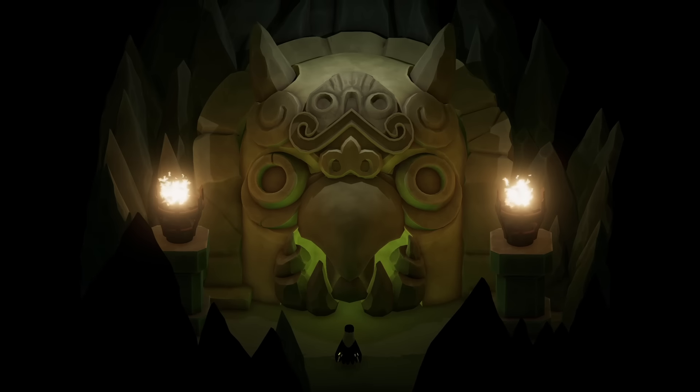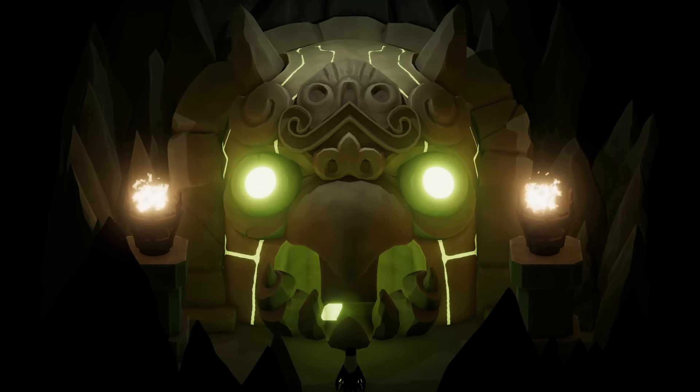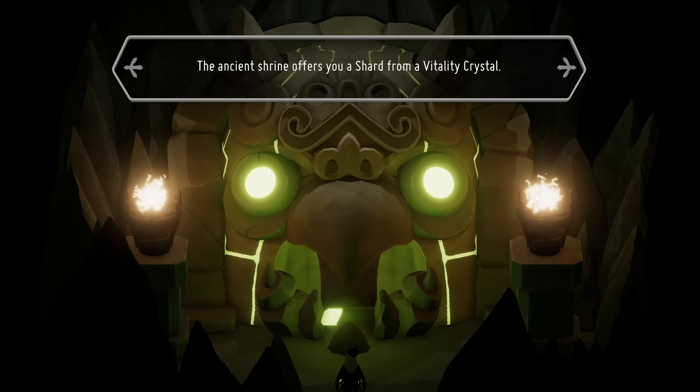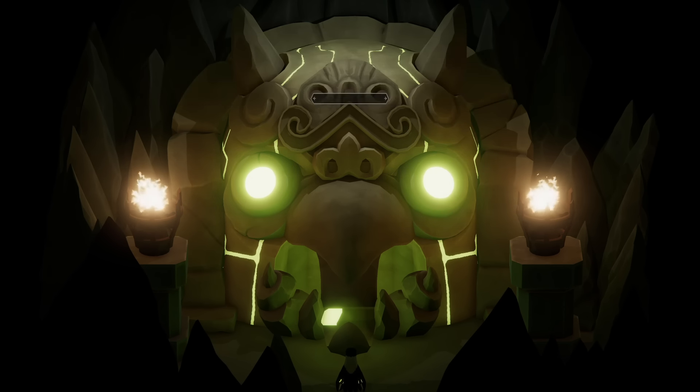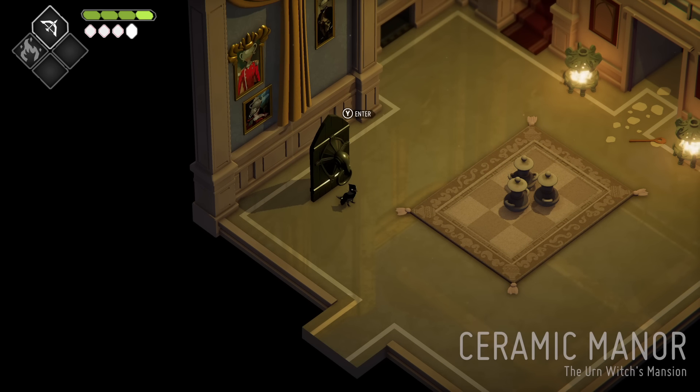There will be 8 health shrines and 8 magic shrines. Health are obviously green, magic's obviously red. Grabbing 4 of any color will raise that stat by 1, up to 2 total times. So you can end up with 6 health and 6 magic by the end of the game.